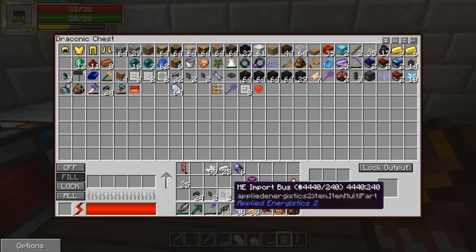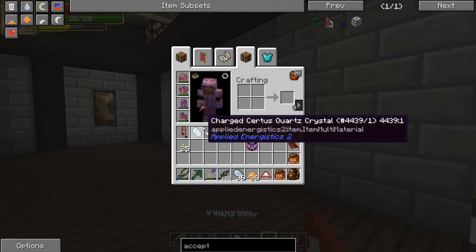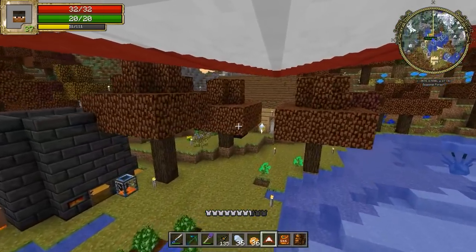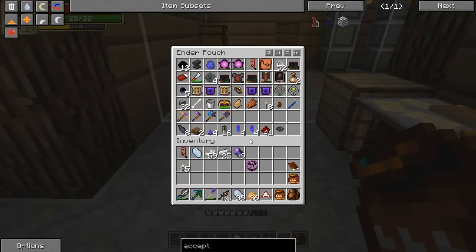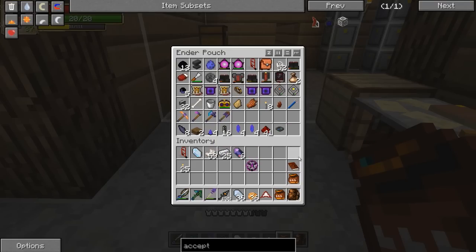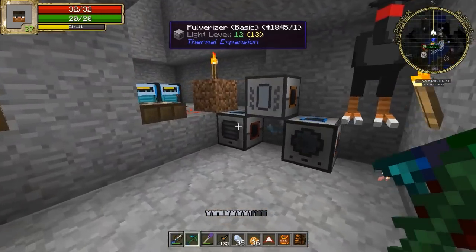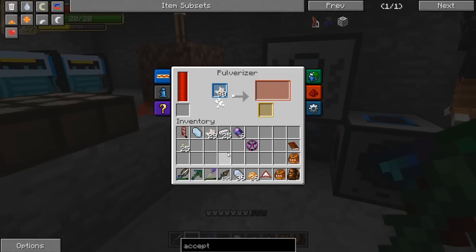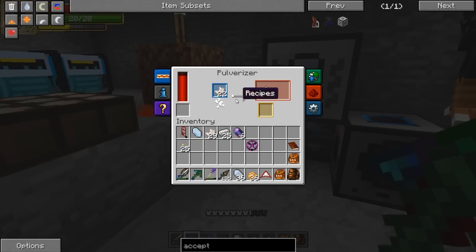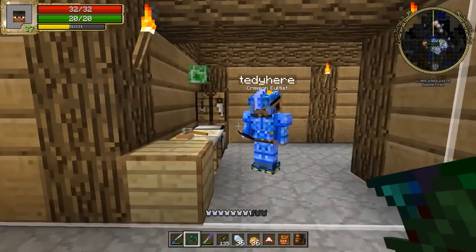I'm just going to put all this stuff into the draconic chest for now. Holy cow. What? Oh, there's just some stuff hanging out in the Ender chest. There's a lot of stuff in the Ender chest, man. Energy transceiver. Quartz glass. I need a pulverizer. Pulverize me up, my friend. One, two, three, four, five. Good job, Teddy, you made everyone happy. Copyright strike. So much copyright. It's beautiful.